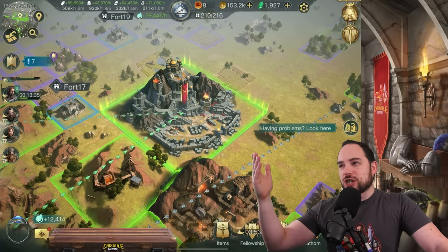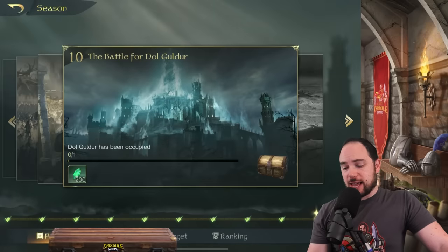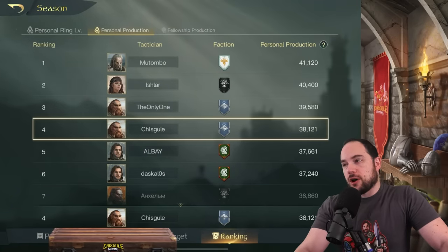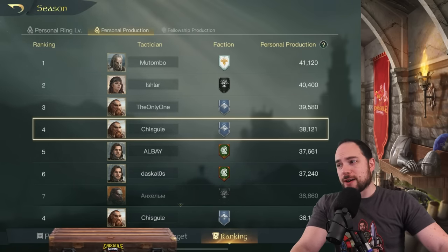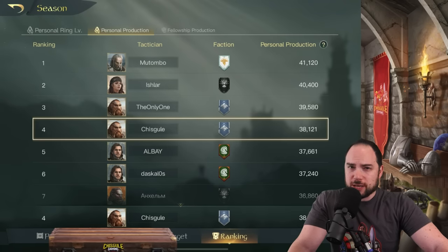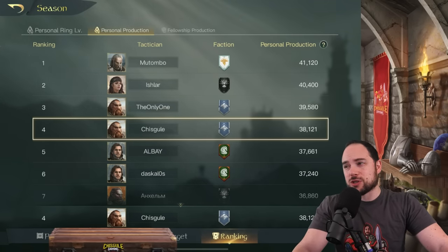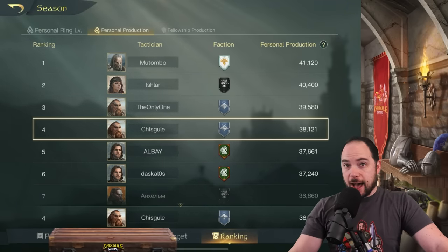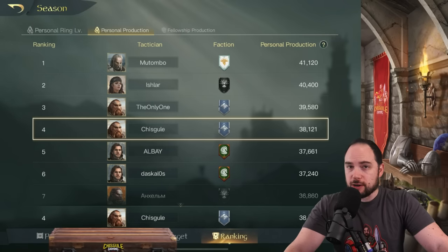My resource production is insane. My ring power per hour is pretty insane. What matters is not the absolute values, but if you look at the personal production rank, I'm currently fourth for personal production. And by the way, that's with a bunch of forts placed all around the map. I could crank that number up higher if I really was trying to push personal production. So yes, you can get a lot of work done in Lord of the Rings Rise to War with a free-to-play or nearly free-to-play account.